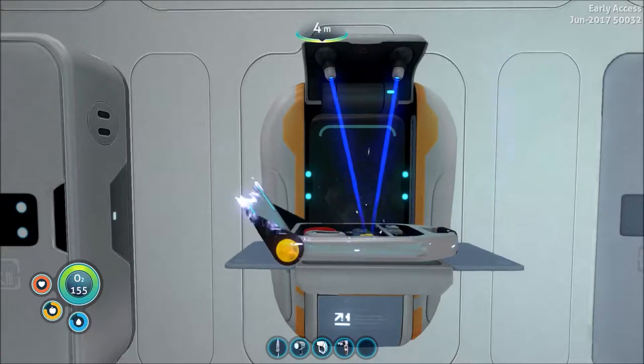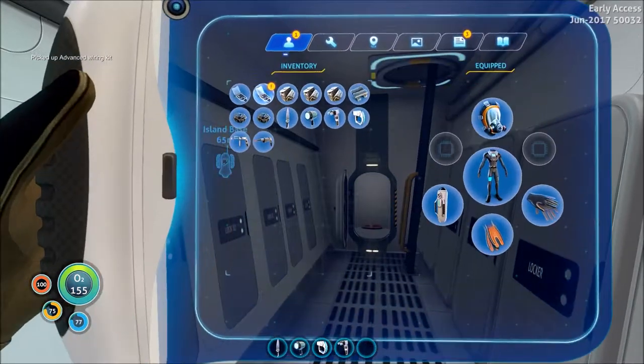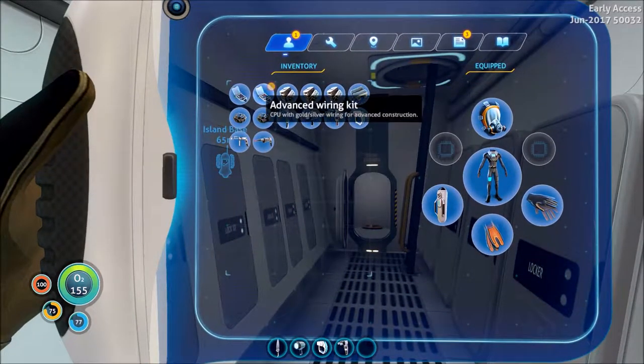Gold in this game is kind of like it is in Minecraft, where it's pretty much useless. Two advanced wiring kits and a plasteel ingot.